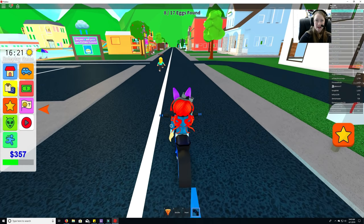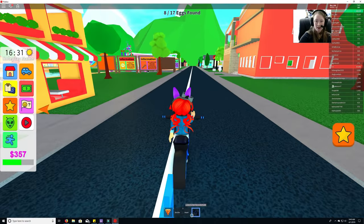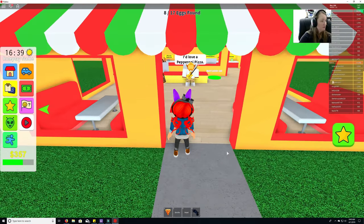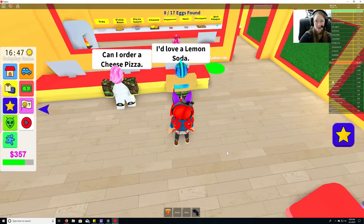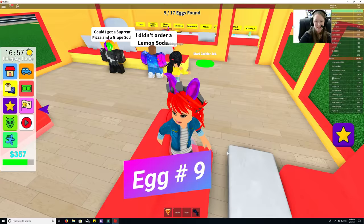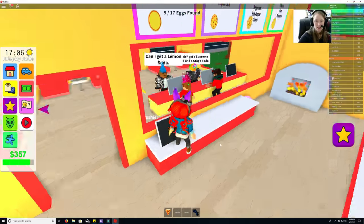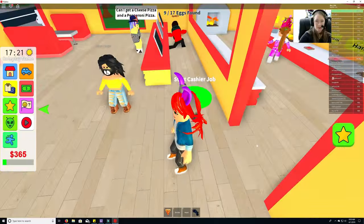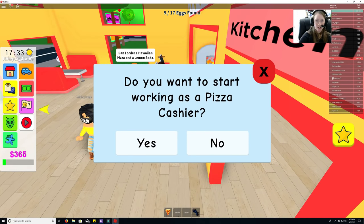Let's ride past some houses and check the pizza place again. Egg number nine — sitting in a chair at the pizza place! I would totally play this by the way. You can work as a cashier — that would be so cool.